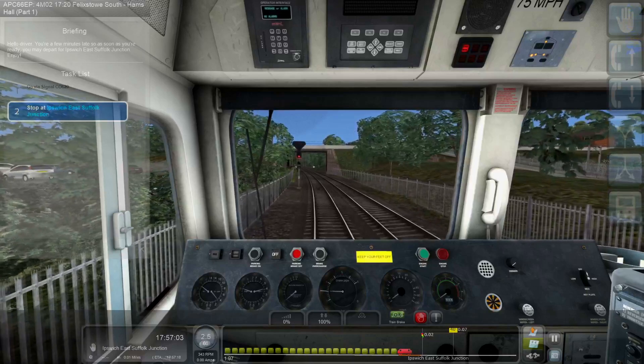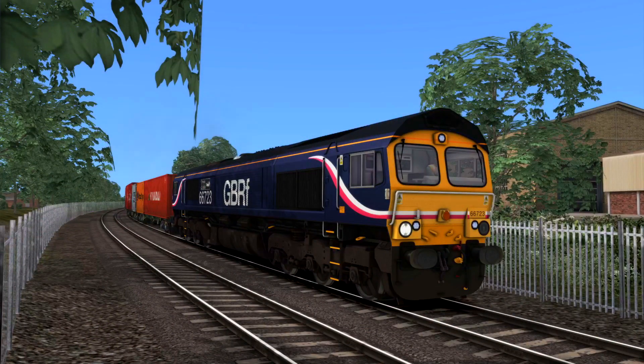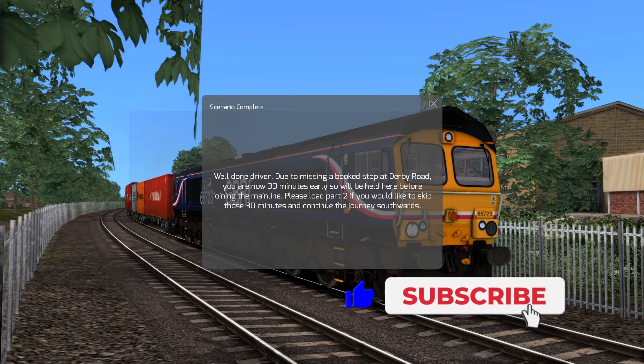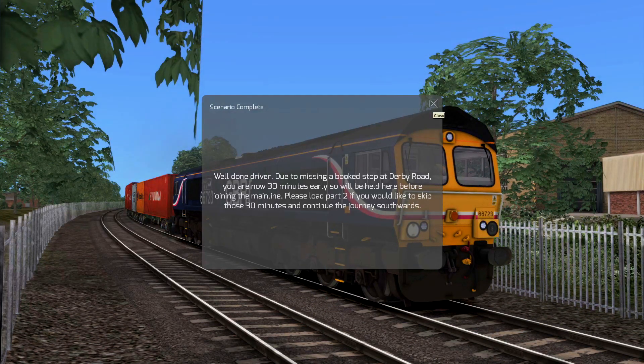Alright, we will jump outside and see how we did. Okay, that was the Armstrong Powerhouse Class 66. We did scenario 4M02 Felixstowe to Ham's Hall Part 1, so look out for Part 2. It was in this very nice first GBRF livery and it was 66723 Chinook. We will pick up Part 2 in another episode. If you enjoyed, I'd appreciate a like and a subscribe. Hit the bell icon so you don't miss any new videos — and I will see you in the next one. Bye bye.